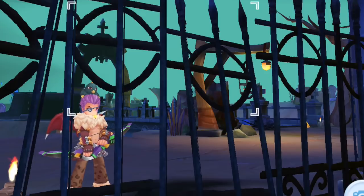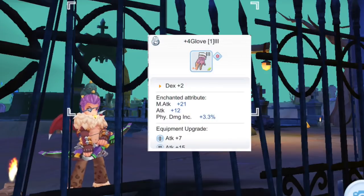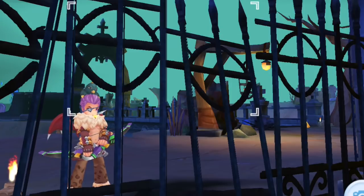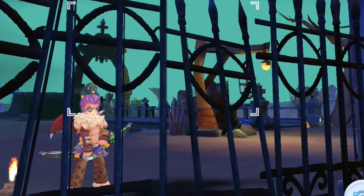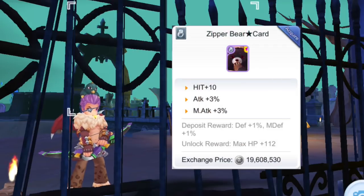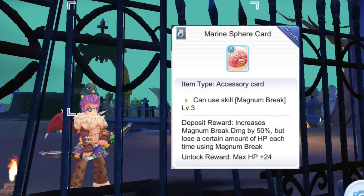As for the footgear, the Rune Boots is best in slot due to the plus 3% attack it gives. For accessories, just use any which gives Physical Attack and plus 3 to 4% damage increase enchantment. It will also be good for Dagger users to get a fourth enchant Sharp Blade for increased melee damage. For accessory cards, you may craft or buy a Zipper Bear Star card which gives plus 3% attack. You may also inlay the Marine Sphere card which lets you cast level 3 Magnum Break, a skill that increases attack by 20%.